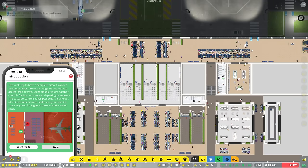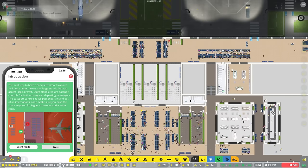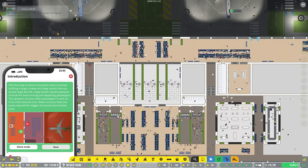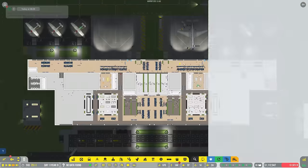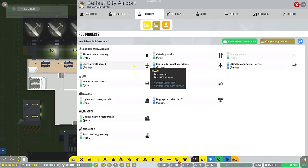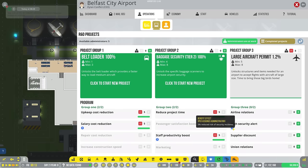The final step to have a complete airport involves building a large runway and large stands that can accept large aircraft. Large stands require passport controls for both arriving and departing passengers - the passport controls take passengers in and out of an international zone. So now we need to start looking into large aircraft. This is where things are going to slow down a little bit, as we don't have the money nor the space right now for large aircraft.